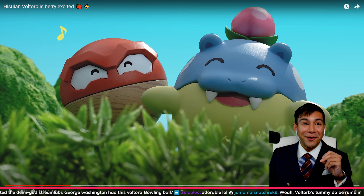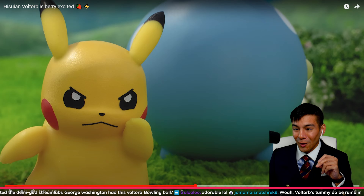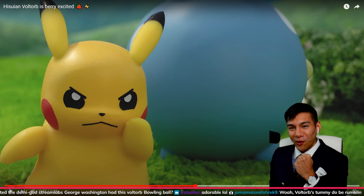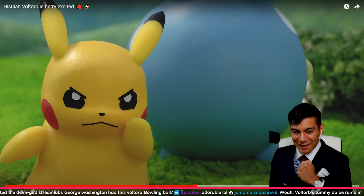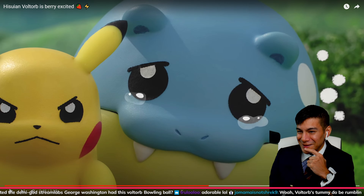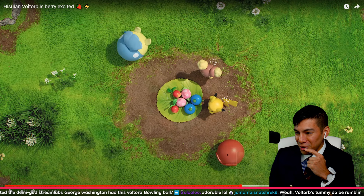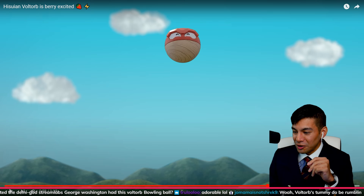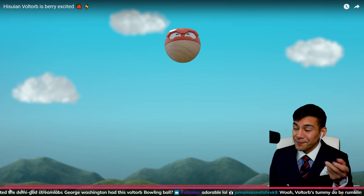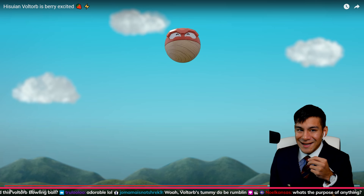Hisunian Voltorb is very excited. Oh, Pikachu's mad. I'm so angry at Voltorb — this Electric Grass type ruining our food. This is cute, though. But I do wonder what the purpose of this video is. I like it. It's cute. It's shareable. People watched it. Am I gonna put Voltorb in my team? Probably not, unless it has some crazy stats. But electric grass is an interesting combination.